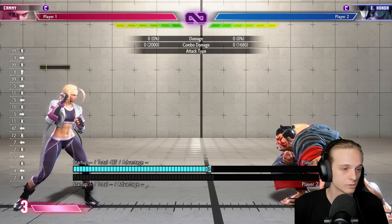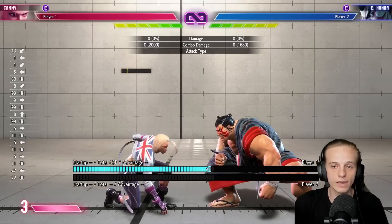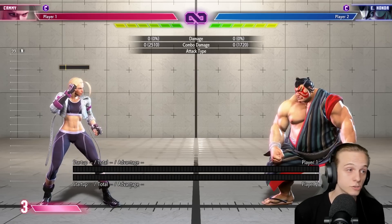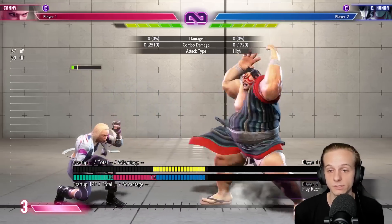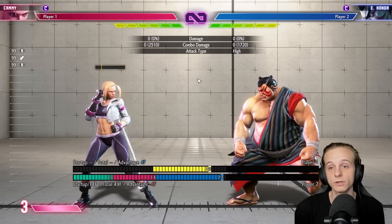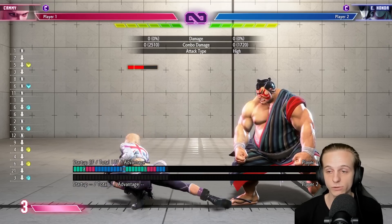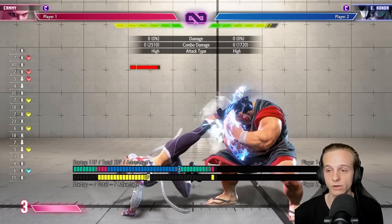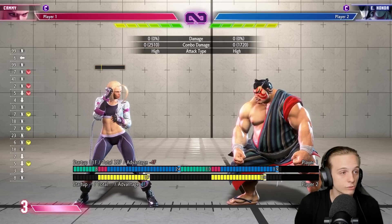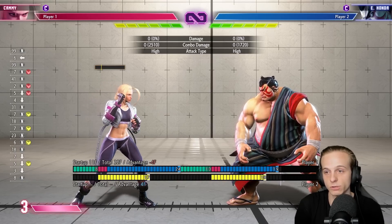Let's say you couldn't react to the H-Headbutt. The usual situation you'll end up in afterwards is that he's so far positioned away from the headbutt that you can't really do anything — you can't press a button to whiff punish him. Pretty much everything whiffs. The only things that actually hit are heavy buttons, but they're way too slow. Let me show you the most common options Honda players like to do here and how to counterplay each one.